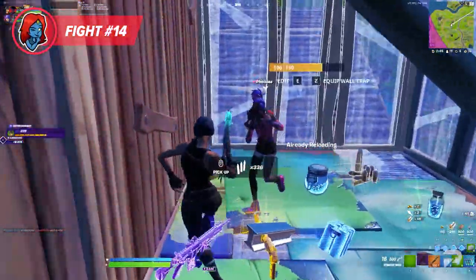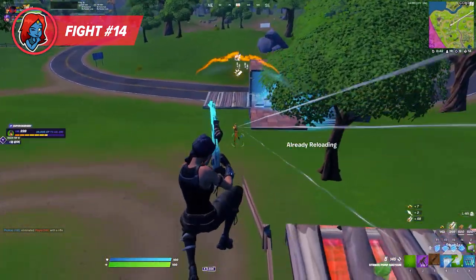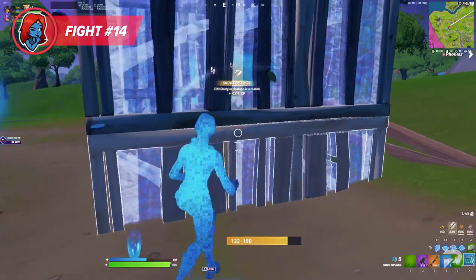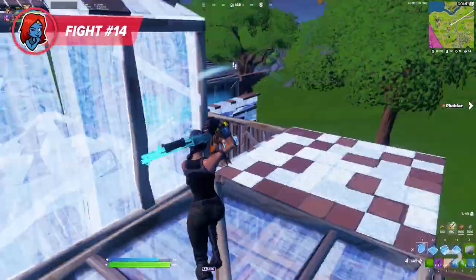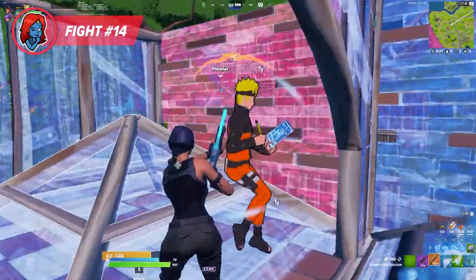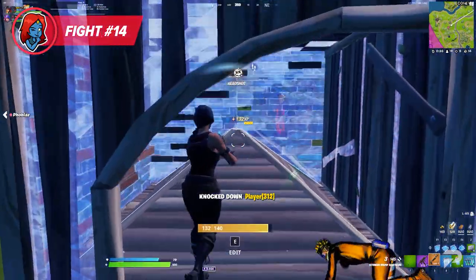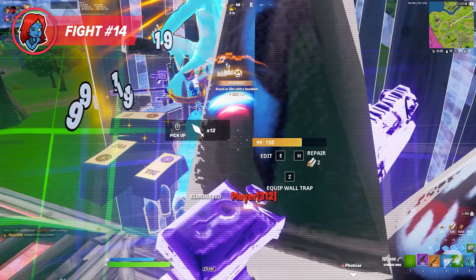This final fight takes place during the mid game in duo arena. The player is confident pushing as a solo since he knows his duo is right behind him to apply pressure if needed. He builds up and spots an opponent moving towards him with no counter piece control in place. He instantly full boxes the opponent and knocks him with a 166 shotgun shot. He then hears the remaining player running behind him, turns around and waits for his edit, hitting for 105 followed by some SMG shots to finish the fight.